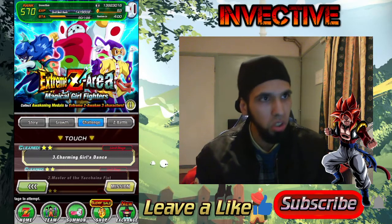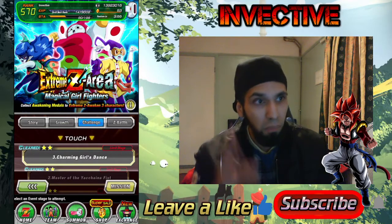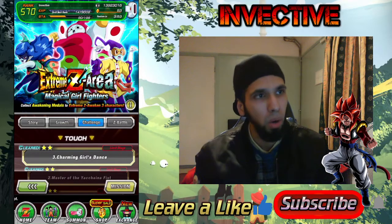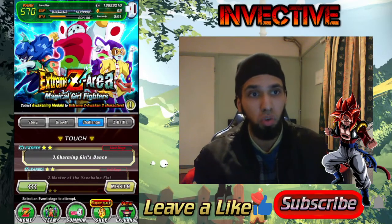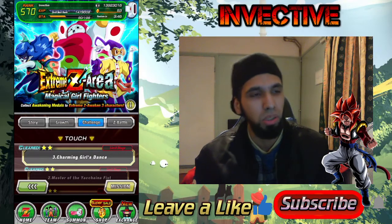So you've got Kakunsa, Ribrianne, and then you've got Rosie — three magical girl fighters from the Tournament of Power. If you're trying to make yourself a strong Peppy Girls team, these three will do, and they're pretty decent after they got the extreme Z awakening.